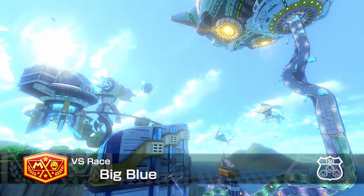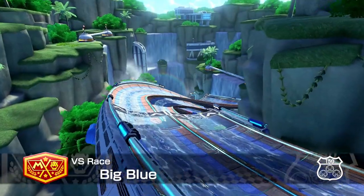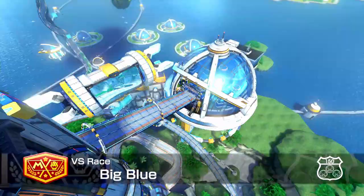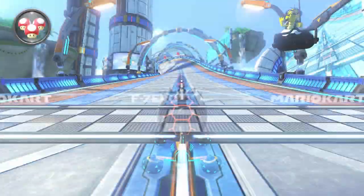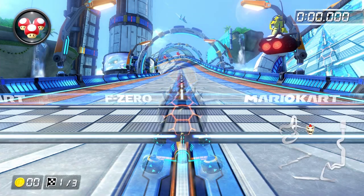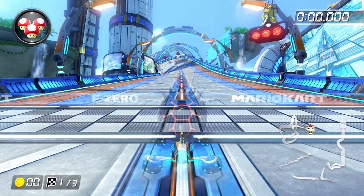Welcome to the final installment in the basic training series for the Classic 48 Tracks. Today we're going to cover everything you need to know to play Big Blue on 150cc. The recommended build for this course is going to be our higher speed build of Dry Bowser, Mach 8, Leaf Tires, and Paper Glider.